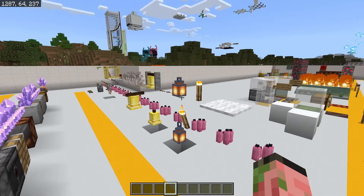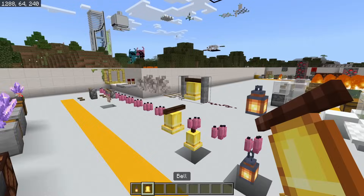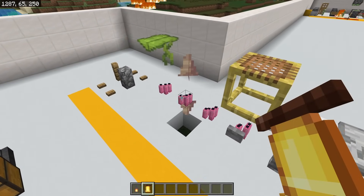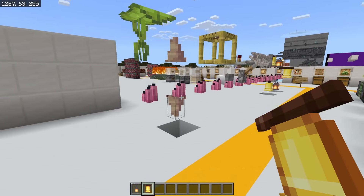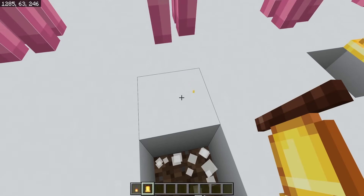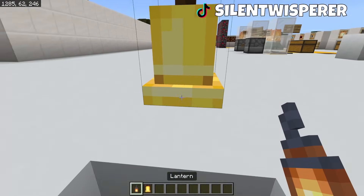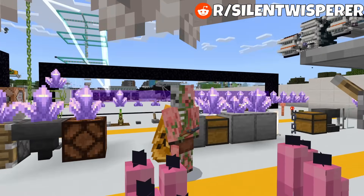Back when candles were first added to Bedrock Edition, they were extremely buggy — you could add basically anything to the top, sides, or bottom of them. You can't do this anymore, but if you still have them in your world and don't update them, they'll stay the same. Something kind of weird: you can actually hang a bell from the bottom of candles, and you can also hang a lantern from the bottom of them as well — it doesn't seem like it should work, but here we are.